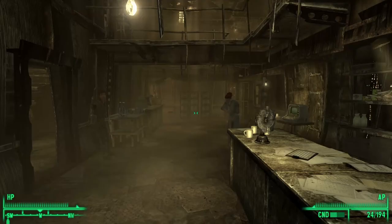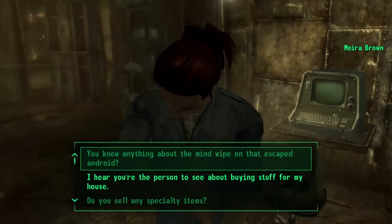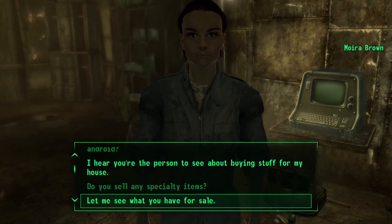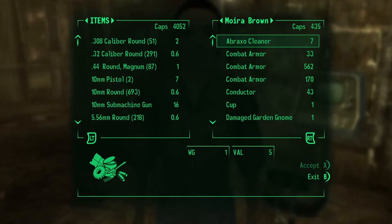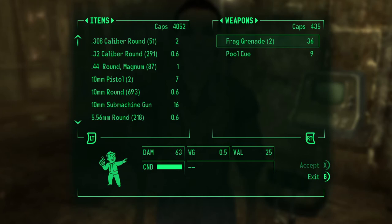Go in. Once inside you want to head over to Moira Brown and talk to her. When you are able to, select the 'let me see what you have for sale' option. You then need to look through her items and find an instance of an item that's been repeated more than once — in particular either a weapon or an armor piece.